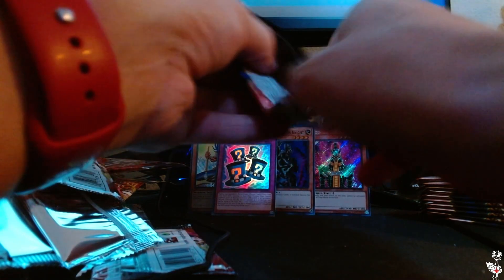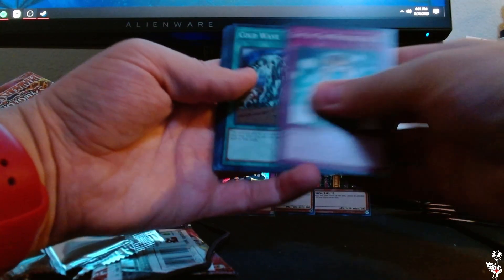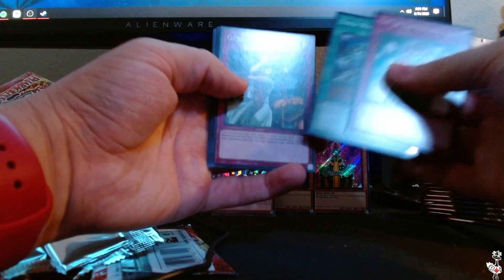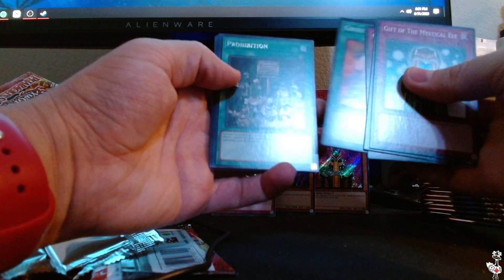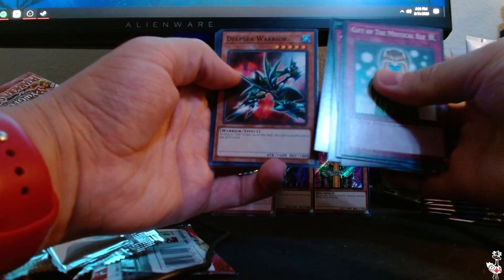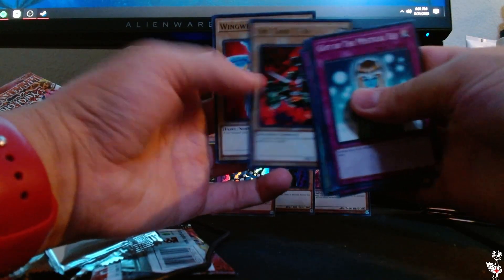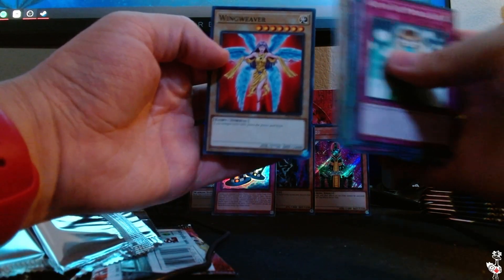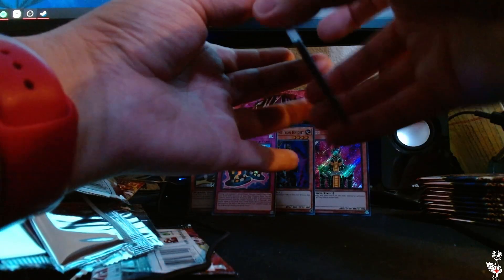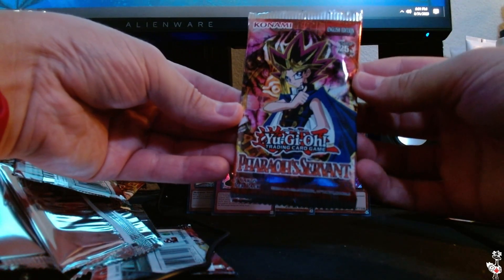We have Gift of the Mystical Elf, Cold Wave, Gust, Ground Collapse, Prohibition in Rare, Deep Sea Warrior, Bubonic Vermin, Bony Tank T-34, and Wing Weaver — coming in with 2750 attack. That's a nice card. The artwork on these is always so classic — so cool to have these reprinted by Konami.